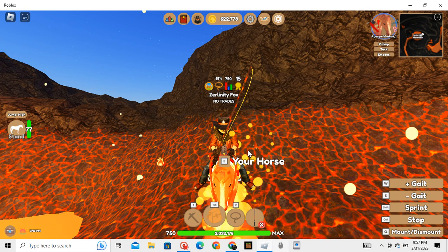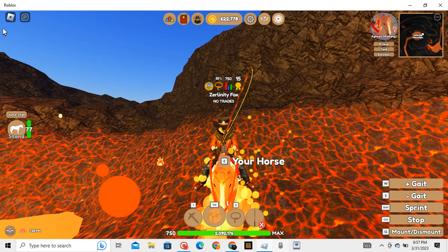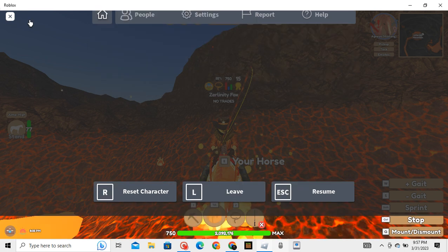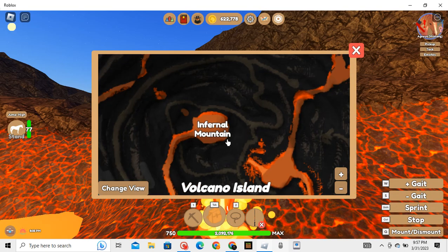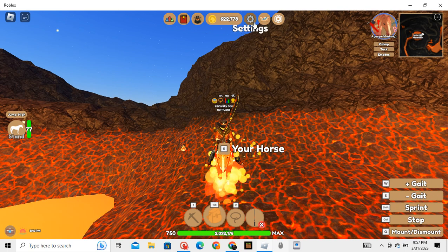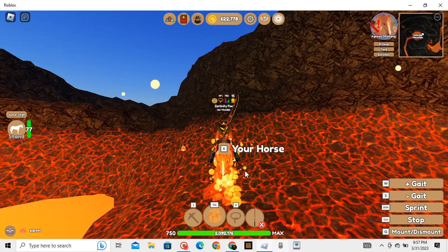For the second part of this tutorial, it is recommended you go into a private server, because you don't want other players disrupting your grinding session. Then you will need to head onto Volcano Island and go all the way to the top of the volcano. I recommend turning off screen shake in settings right here, so that way your cursor does not accidentally move while you're AFK fishing and mess up the fishing process.